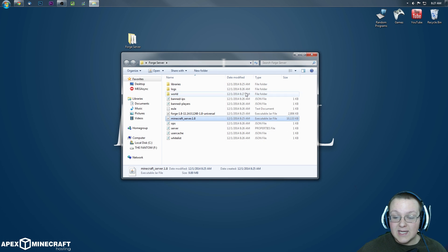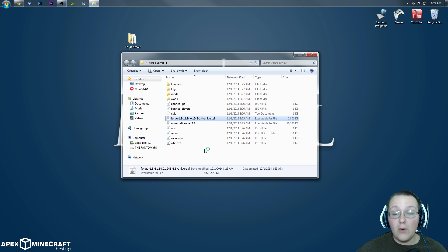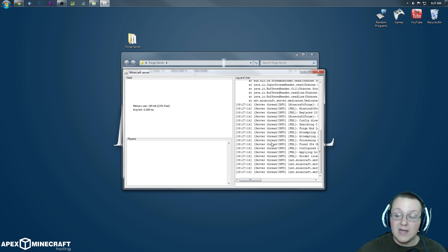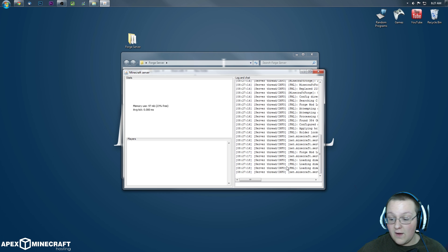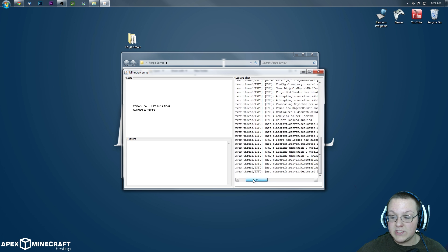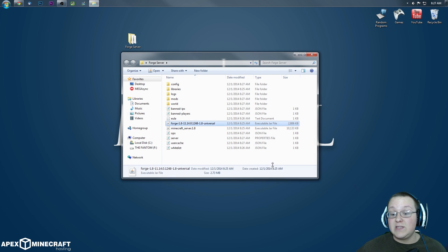We're not done yet. We now want to double-click on the Forge Universal file. Double-click on that — it will create its own set of things, open up, go through everything, FML, Forge Mod Loader, add in tons of stuff. Whenever this stops moving, type S-T-O-P on that as well.